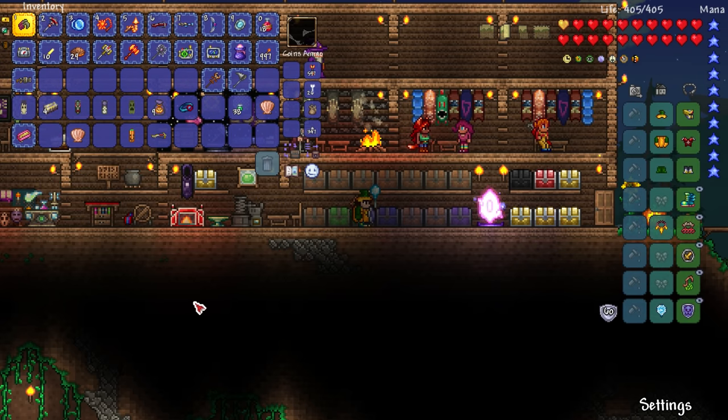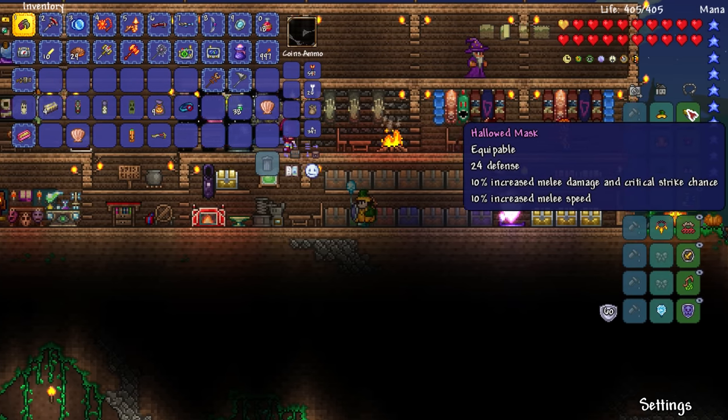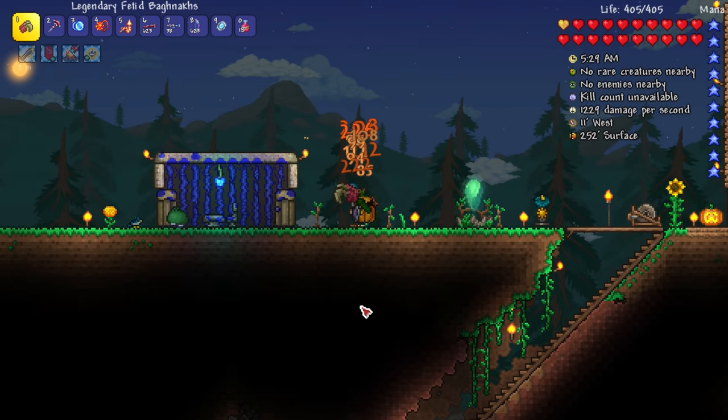I kind of want to make cobalt armor just to kind of have it there as a meme. I have a lot of goodie bags here too! Let's check the DPS meter — we have the extra critical strike. It went up by 30% I believe, and our damage went down a little bit.